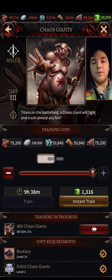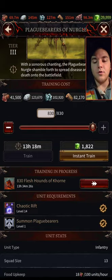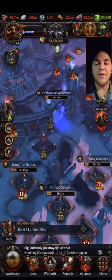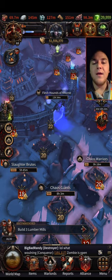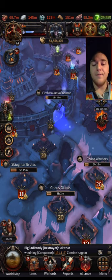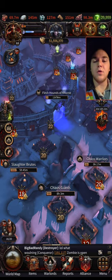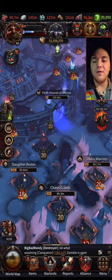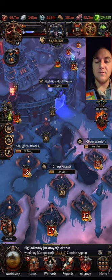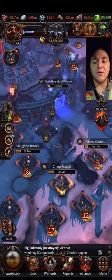Chaos Giants are available at level 14 and so are the Plaguebearers of Nurgle. Plaguebearers of Nurgle are a decent troop. If you've seen my Nurgle optimization video, there's a couple different things you can do to optimize for Nurgle, and you can actually make these Plaguebearers of Nurgle extremely strong. But that requires a lot of optimization and a lot of work. Check that video out. We're going to skip that for now because without doing all that work to get it set up, it's not a great build.